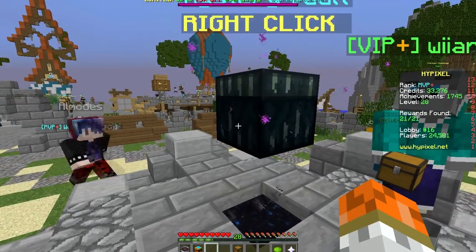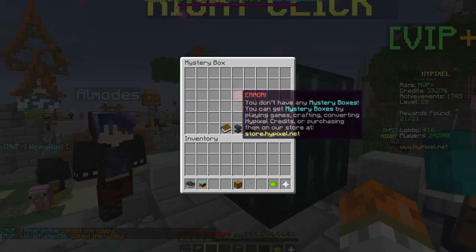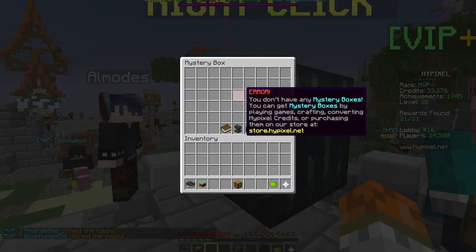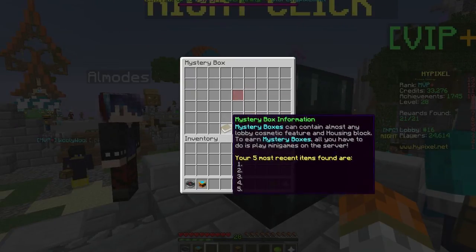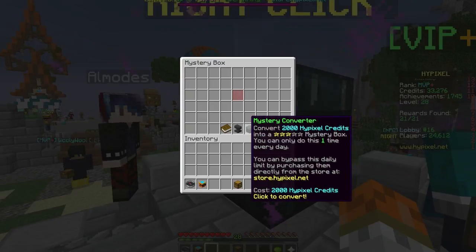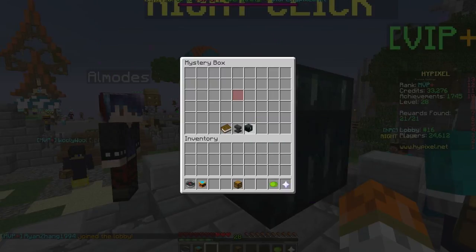If you look at the little red glass pane, we can't open any mystery boxes because we don't have any. Classic — they should have given us one to start. I like how they have the mystery box information where you can see your recent wins. How many Hypixel credits do you have? I'm definitely going to buy one — I'm pretty sure I have no Hypixel credits.